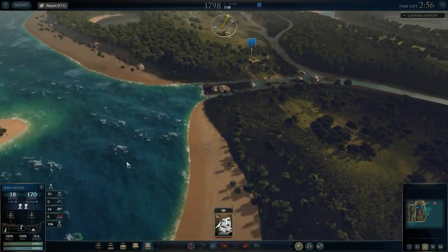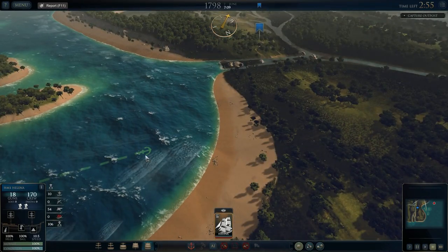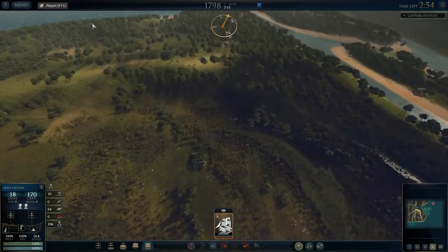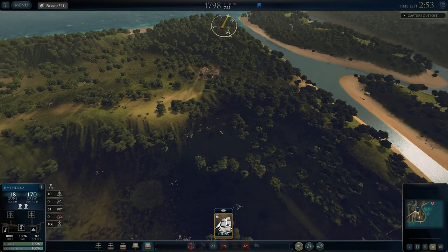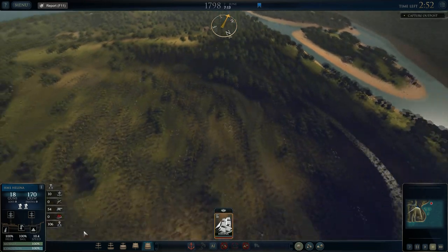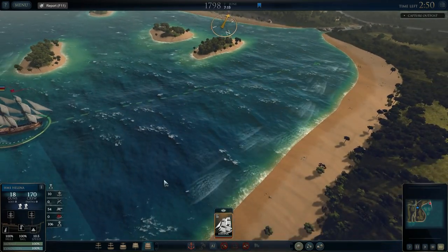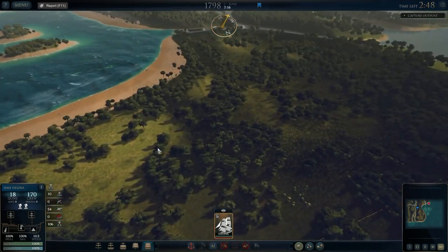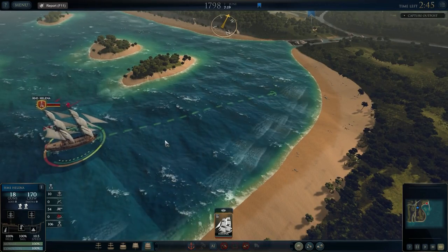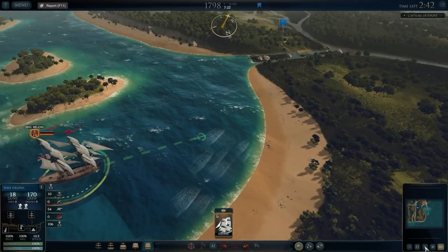I've tried this twice already and failed. Basically you get your ship over here, unload your crew, meet up with settlers, and assault the outpost — that went fine. But then I sailed the other ship around, unloaded, took the settlement, and then all hell broke loose. All the armies flooded back and attacked me and I got completely destroyed. We're going to try to get our timings right this time. Let's speed up to get the ship into position and unload our units.